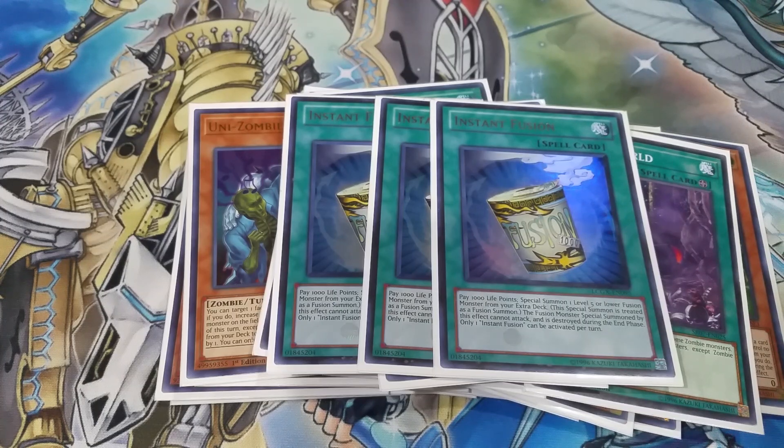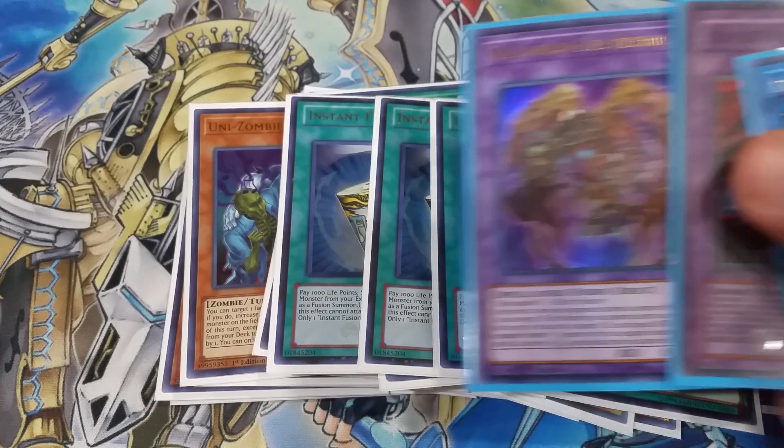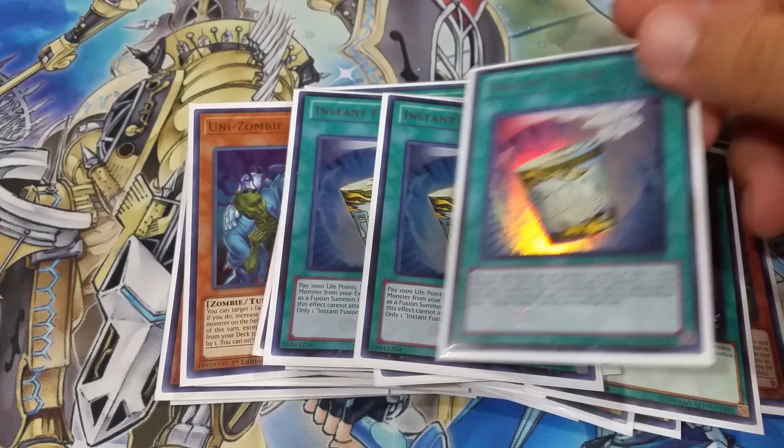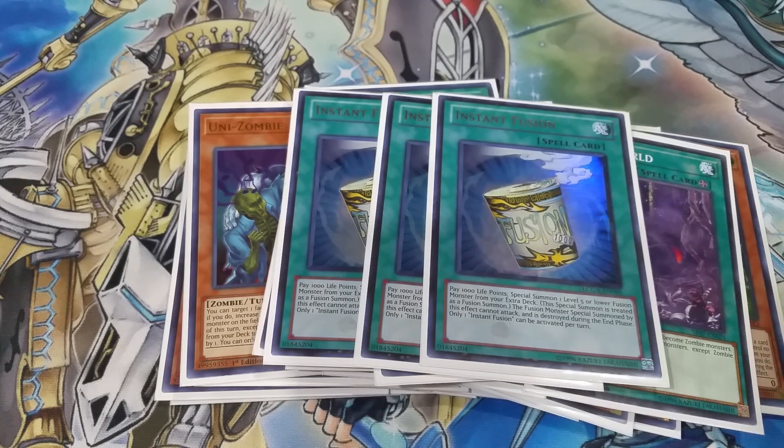Next we've got three copies of Instant Fusion. I use it mainly to bring out Millennium Eyes, which acts as basically our copy of Called by the Grave. I like Instant Fusion a lot better than Called by the Grave because number one it gives you a monster on board, and number two it gives versatility since you don't only have to summon Millennium Eyes — you can go into Thousand Eyes and many other monsters. But it's your choice — you can use Called by the Grave, Instant Fusion, or both.